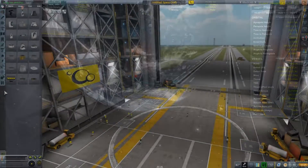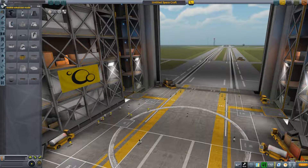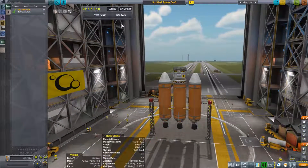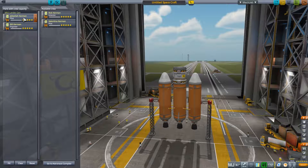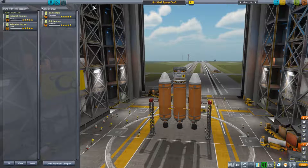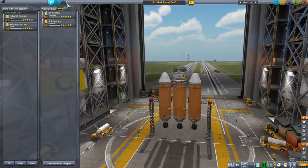Here we are in the VAB and we're going to import the heavy lifter rocket — the sub-assembly we named Up Goer One. We're also going to make sure we have the correct pilots for this mission: Jebediah Kerman and Valentina Kerman, our brave pilots who are going on this mission to the Mun.